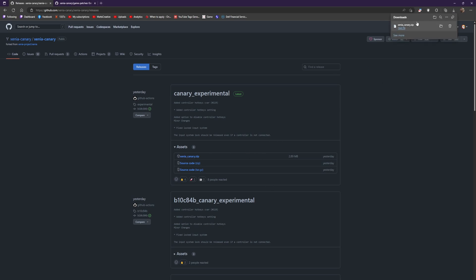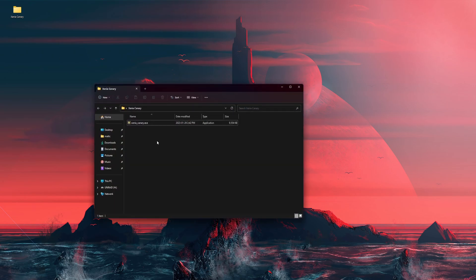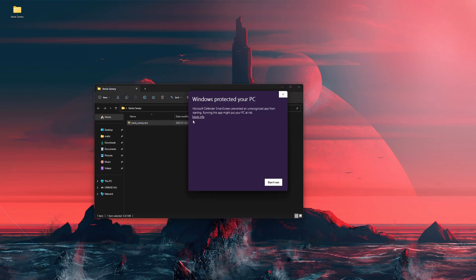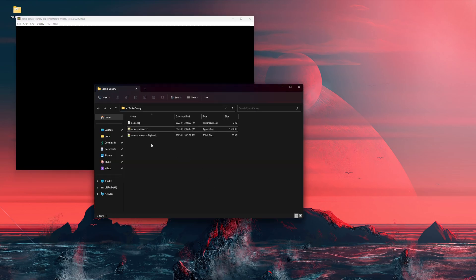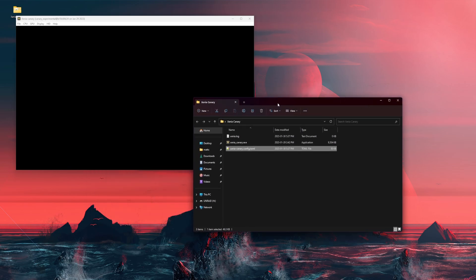We begin with downloading, clicking, minimizing, dragging and dropping. When you start the emulator it's going to create a setup file right here — this is what we're going to be editing. We're not done yet.